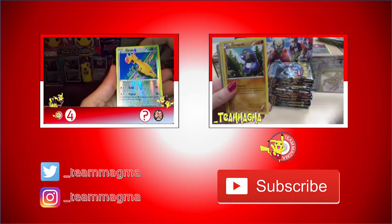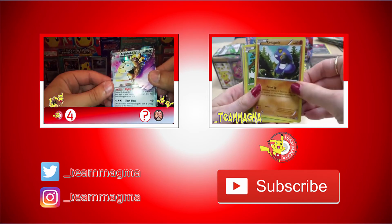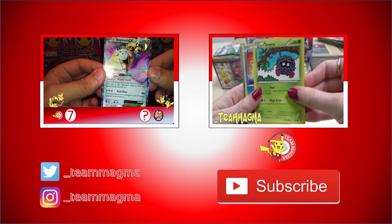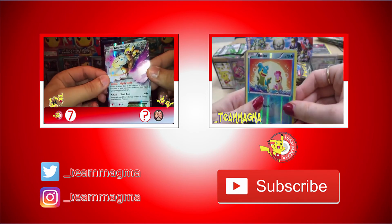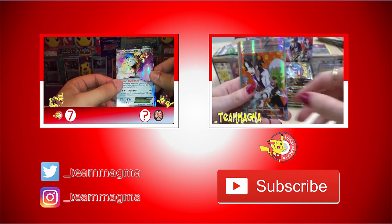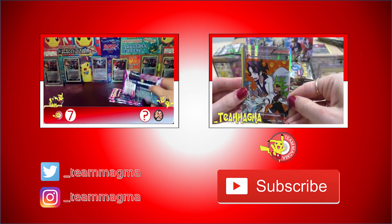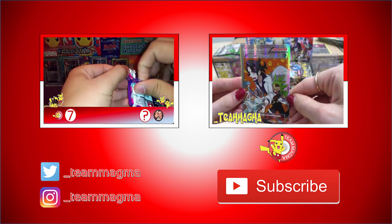We have a Giraffig — it's an uncommon. Our rare is an Eaglish, that's pretty cool. That's another three points on the tally, so I think we're on seven now. We've got an EX out of these, so I'm quite happy with that.